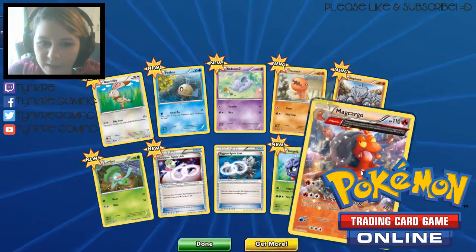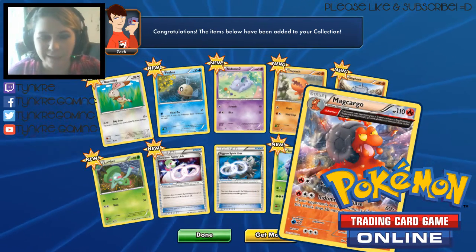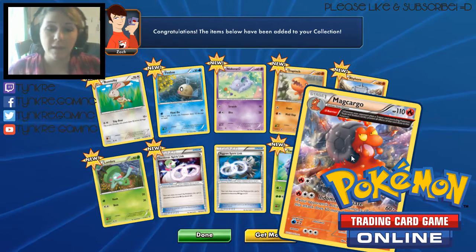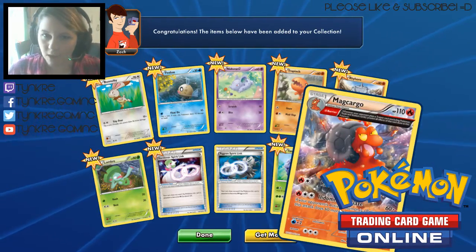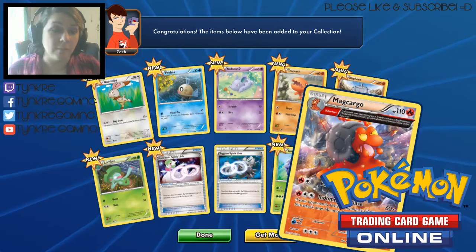And our last card is a semi-Full Art Magcargo — sorry, I can never say it properly. You get Full Arts which are like that Gardevoir we got earlier that covers the full thing, and then this is a semi or Demi Half Art — it's still got the bottom half but it's kind of removed the borders. These look really cool; I've got a couple of them in my actual Pokemon binder.